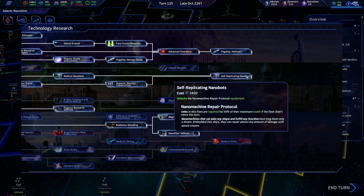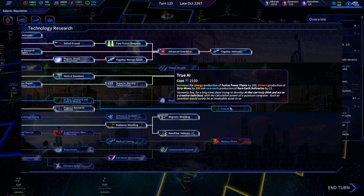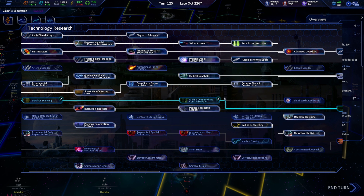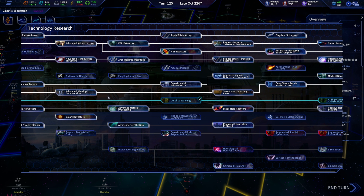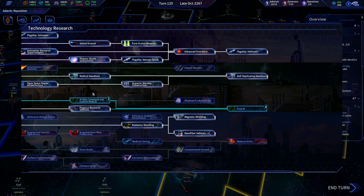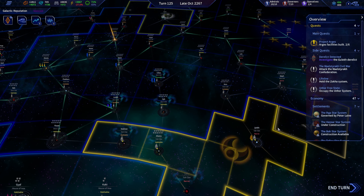Rough self-replicating nanobots are up, shielding is done, nanofiber habitats are up. We should probably go to AI just for those bonuses to production. My goodness, the research tree is actually starting to look a little bit barren — times are changing.